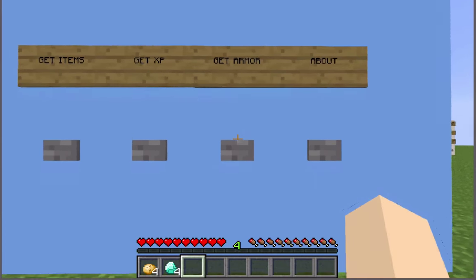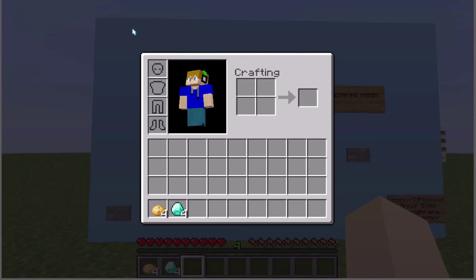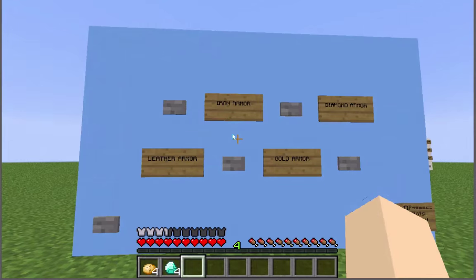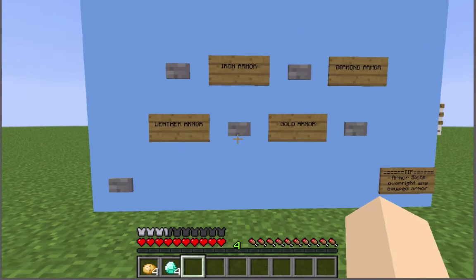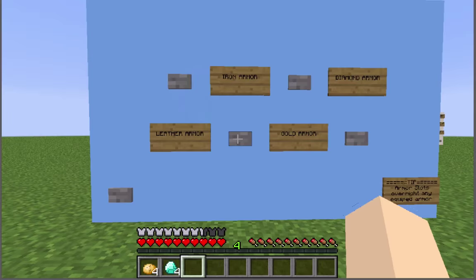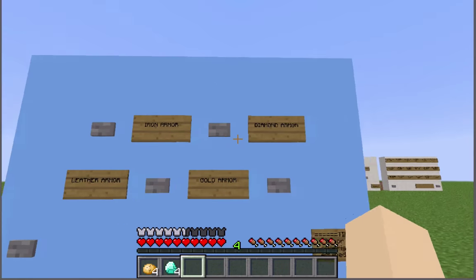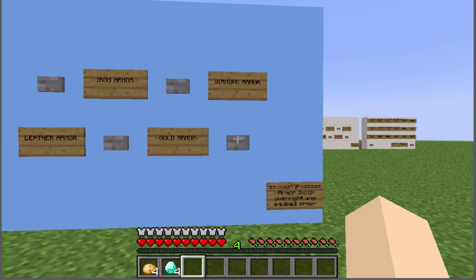So I'm going to go ahead and click get armor. And now it should bring us to the armor menu. As you can see right now I have no armor on. So if I go ahead and click leather armor, I should be instantly given full leather armor. By iron armor, it should replace that leather armor with iron armor. Gold armor — it should give us gold armor. And diamond armor will put some diamond armor in there.